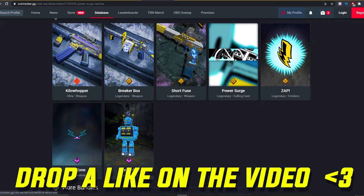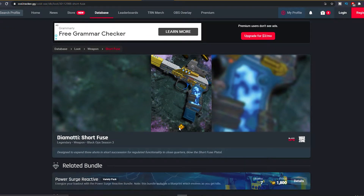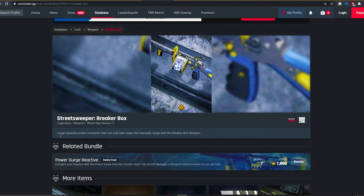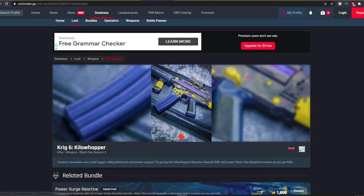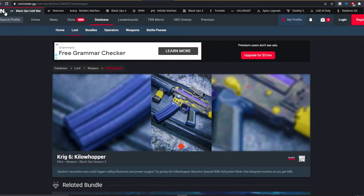As you guys can see: Electro Bot weapon charm, Zap Zone radical Zap emblem, Power Surge calling card. For the Diamatti — the Short Fuse weapon blueprint: designed to expend three shots in short succession for regulated functionality in close quarters. The Street Sweeper Breaker Box weapon blueprint: large capacity power conductor that can only take fuses fed manually — surge with the Breaker Box shotgun. The FFAR1 Killer Whopper weapon blueprint — this is ultra because it's reactive. Caution: excessive use could trigger rolling blackouts and power surges — try giving the Killer Whopper reactive assault rifle full power. This blueprint evolves as you get kills.